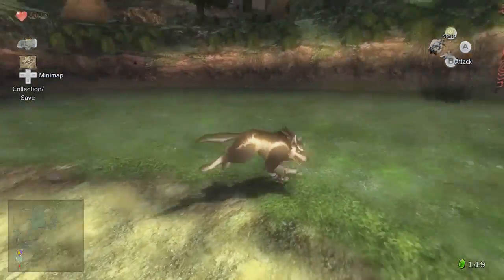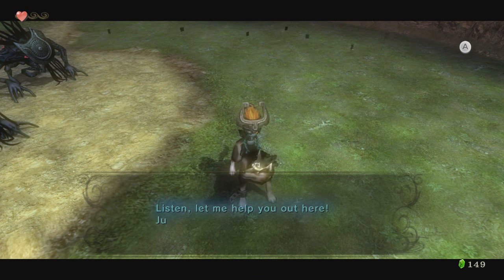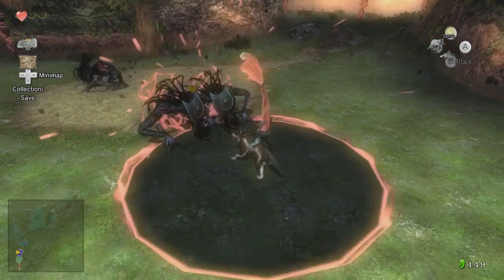They take two hearts? Oh god. What's the hold up? If you leave the last one alive, it's just gonna use that shriek to bring the others back. Listen, let me help you out here. Just move like I tell you. You just hold down B and I'll expand the energy field, so enclose all the enemies within it and release. Alright, so this is what we were supposed to be doing.